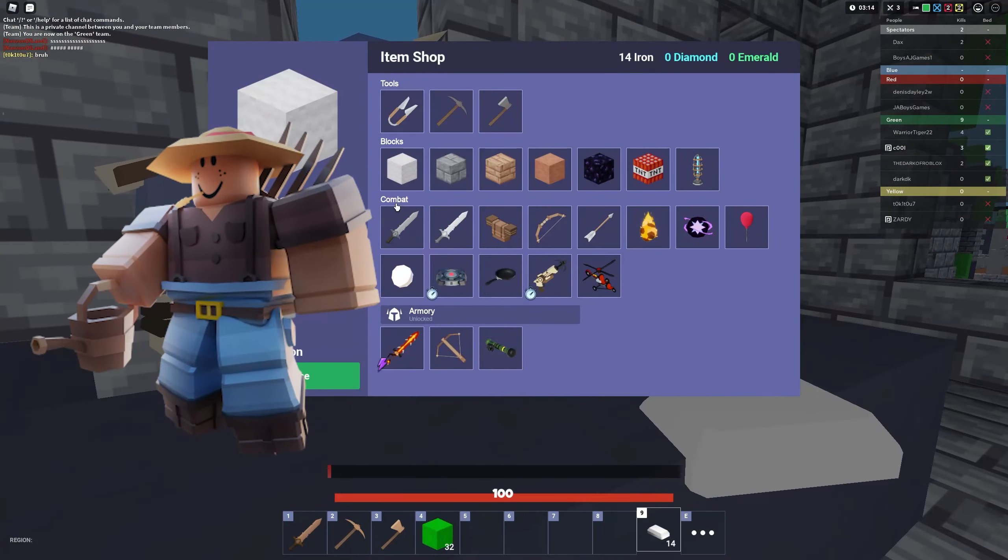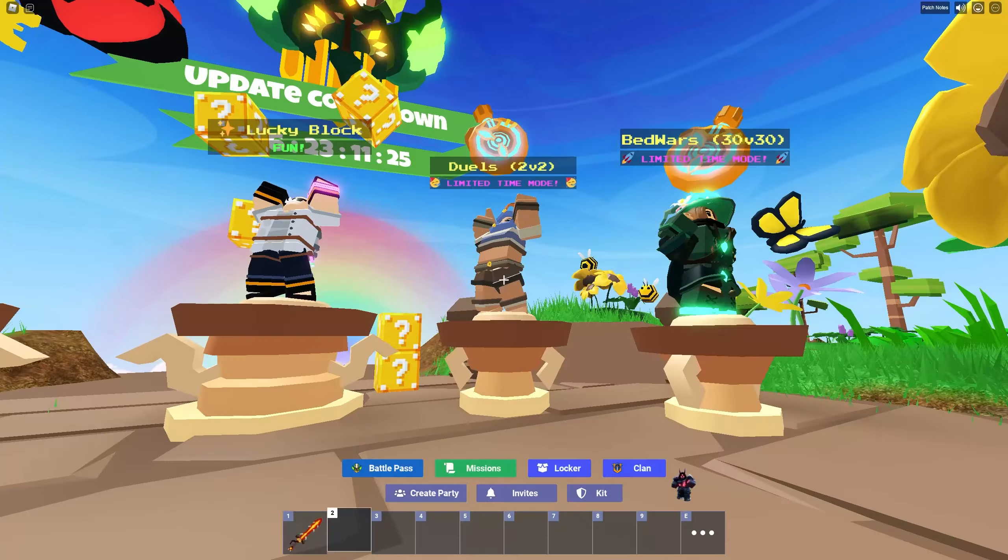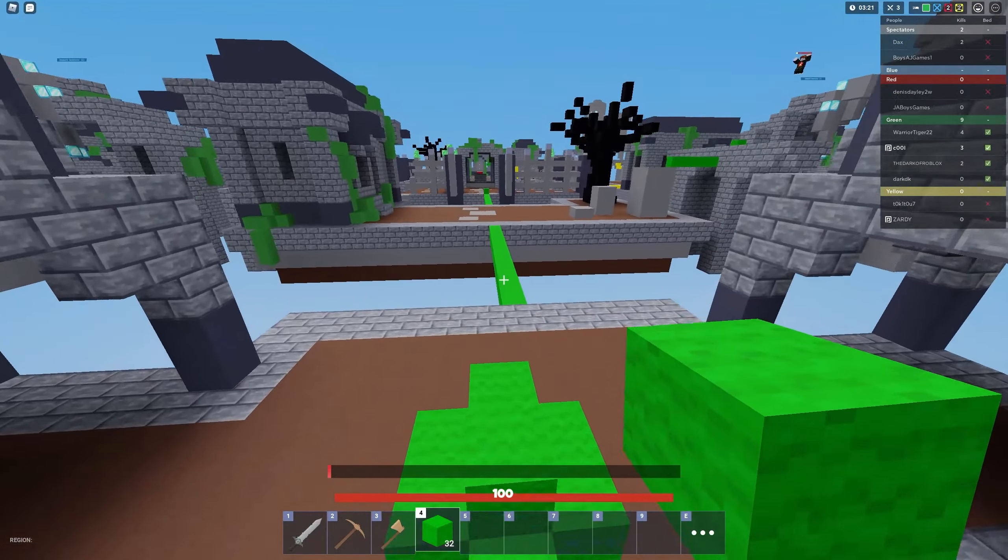The free kits of the week are Farmer Cletus, Baker, and Archer. They also added Skyward Doubles back in Duels, so now you can sweat in Skyward Doubles again.